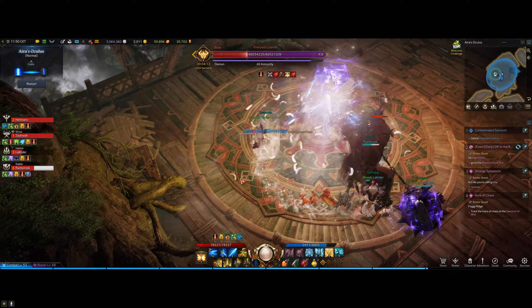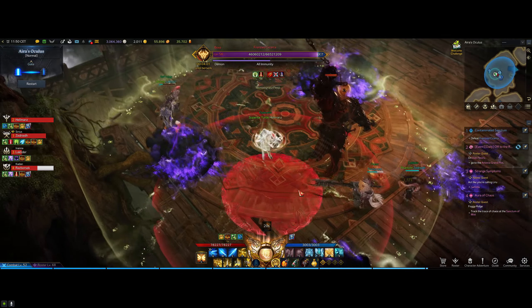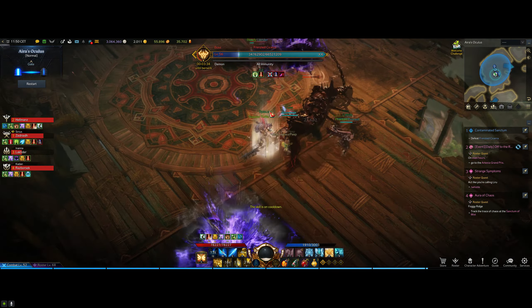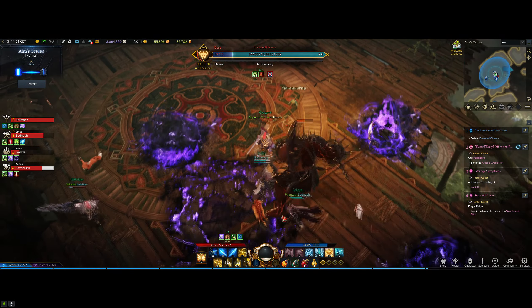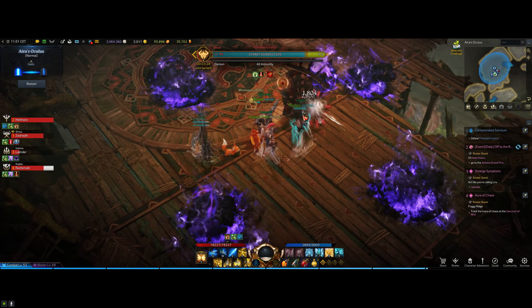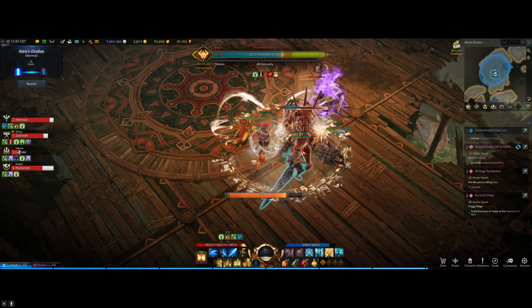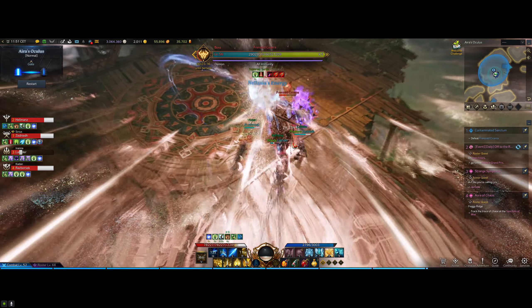Now to prevent this from happening, you actually have to look out for this attack right here where the boss will slam in all 4 directions and then do a big aoe in front of him. Because every second time he does this ability, he will at the very end attempt to grab someone, and if he does that, it will lead to a stagger check, and if you break this stagger check it will remove one of his stacks. So the easiest way to do this is to simply watch out for this attack and then make sure someone stands in front of him so he can grab them, which leads to the stagger check, which then removes one of his stacks.